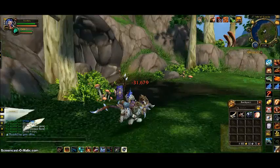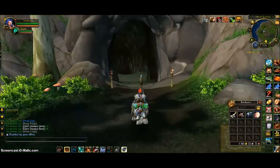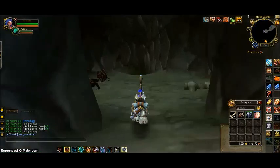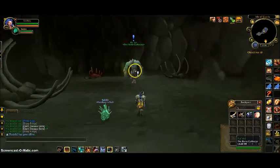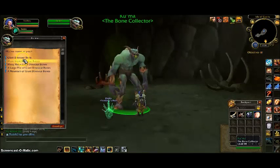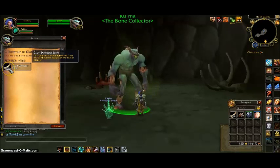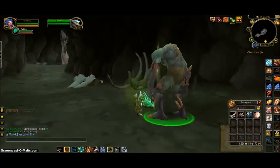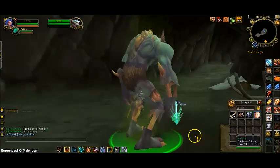Now I'm going to actually show you where to get the mount. This cave right here is a cave entrance right here on the island. You just run down in through the cave entrance once you have all your bones. You come talk to this guy and he wants your bones — the giant dinosaur bones, 9,999. And once you complete that quest, he will actually give you the white raptor as a reward. So there it is — there's all three of your mounts.